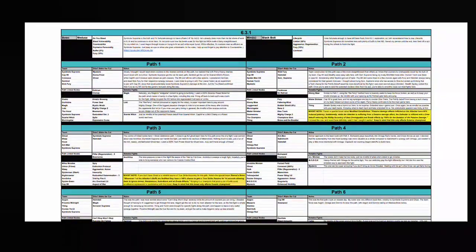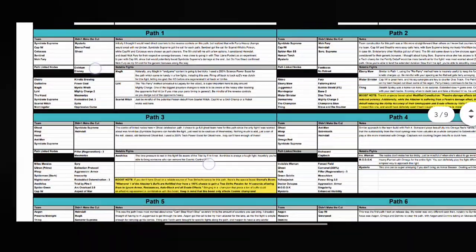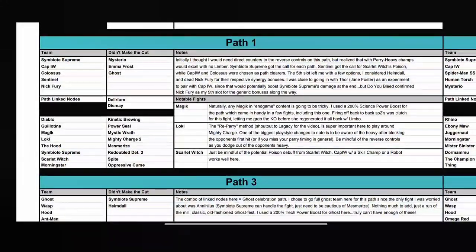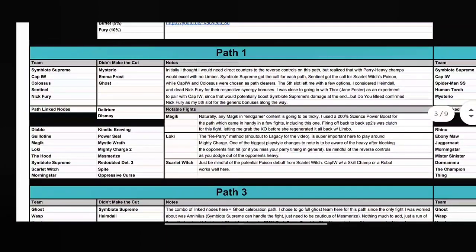The first change you will notice in 6.3 is that you don't have global nodes; instead, each part has a kind of global node where the last fight has incoming nodes to the entire path. In the first part, for example, you will have Delirium and Dimensional nodes as the path link nodes, and then each fight will have their individual nodes.